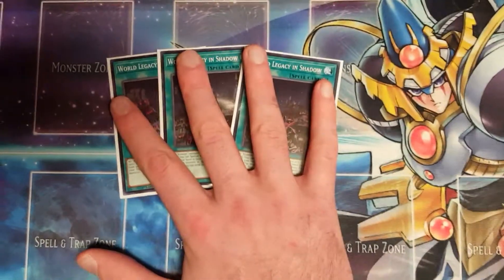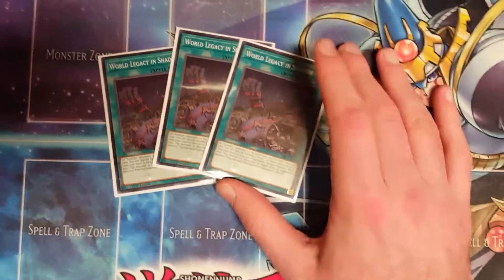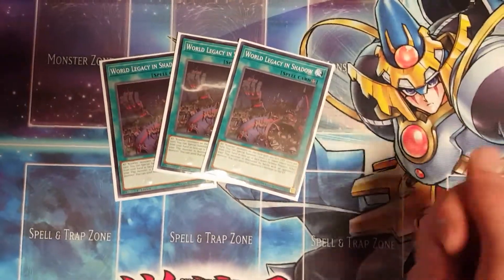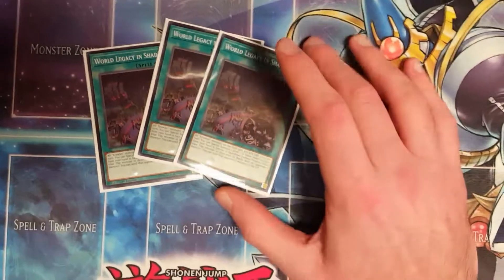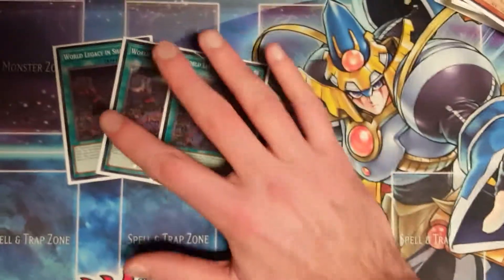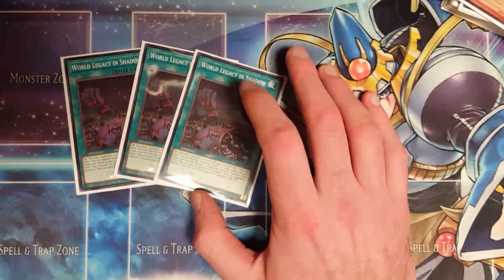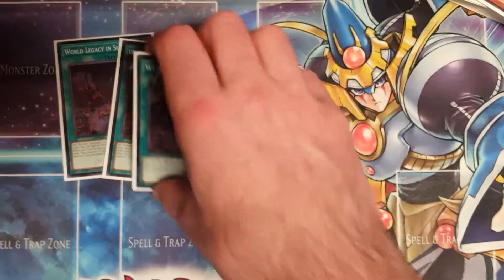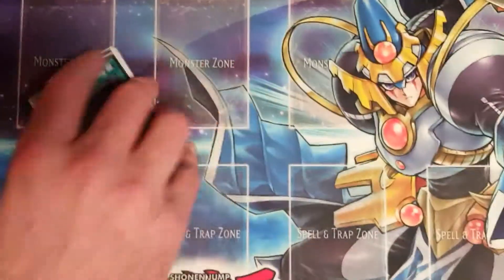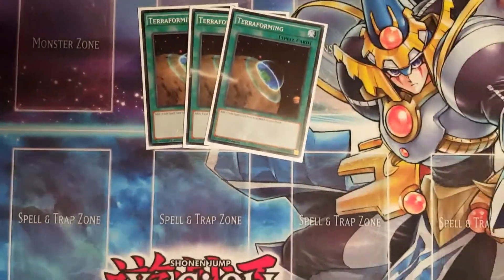World Legacy in Shadow is probably the best Crawler card. It boosts the attack of all your Crawler monsters by 300. Once per turn you can special summon one level two or lower insect monster from your hand in face-down defense position. When your flip monster is destroyed by battle or an opponent's card effect, you can send that opponent's monster to the graveyard — non-targeting removal, really relevant. The special summon effect is not a hard once per turn, so with multiples you can special summon a bunch of Crawler monsters in one turn.